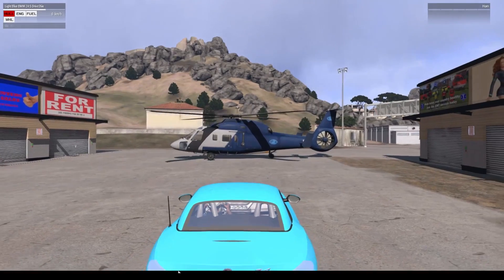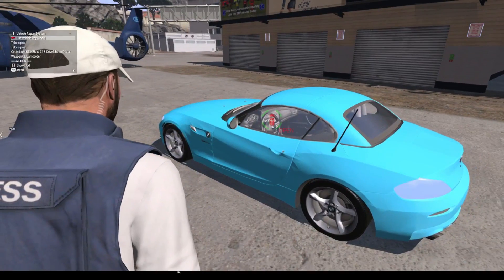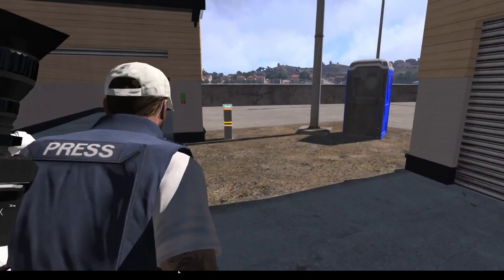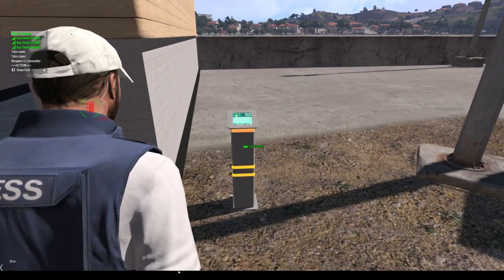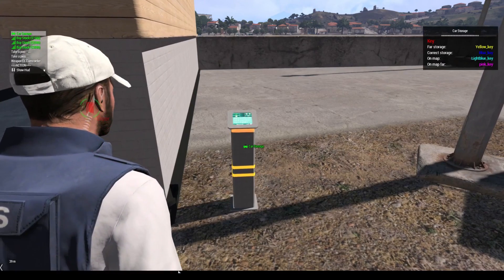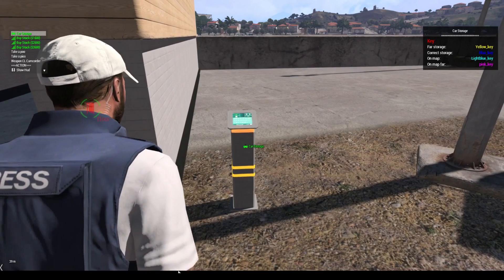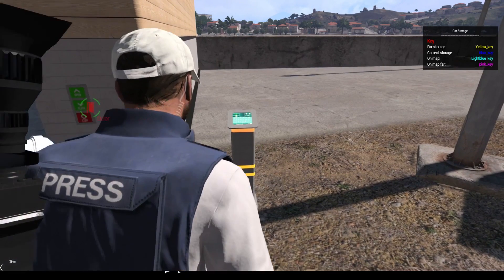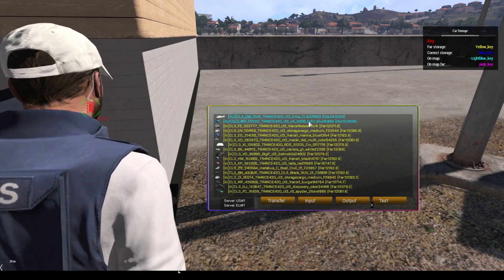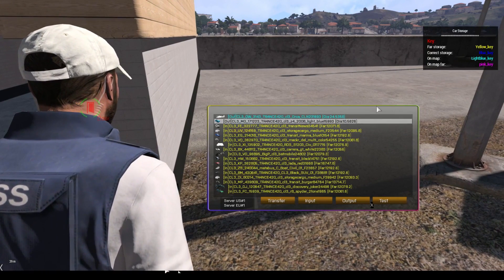Let's look at how to store our car. Hop out of the car, lock our vehicle, and head back over to the car storage pole. This will allow us to store our vehicle. Go ahead and use the mouse wheel, select car storage. And as you can see, our car that we just recently outputted will show up as light blue, which means the vehicle is on the map close to the garage you're accessing. Go ahead and click input.